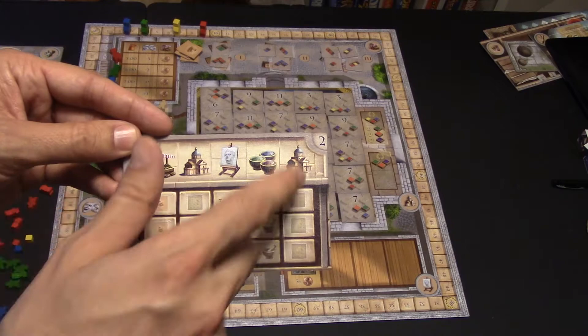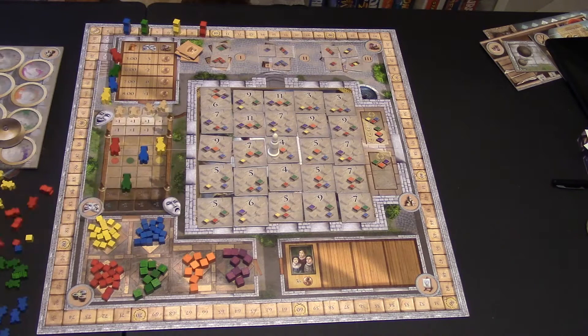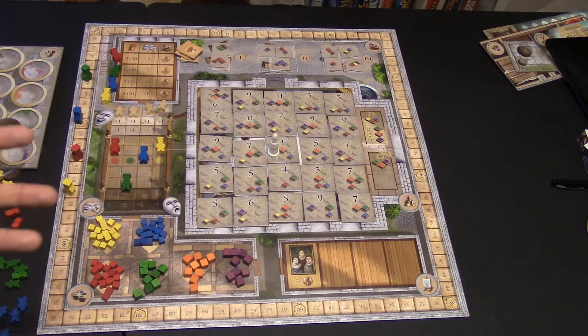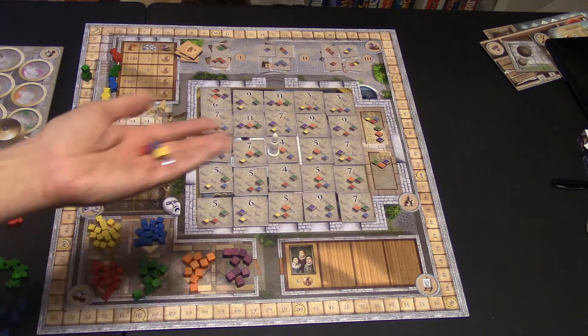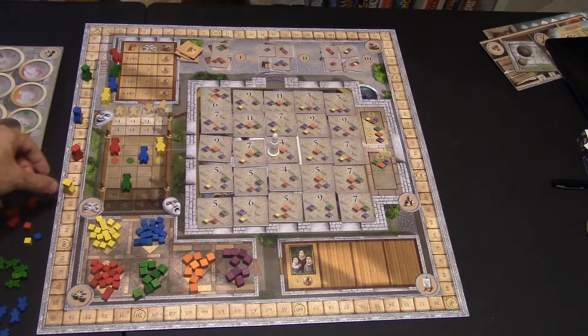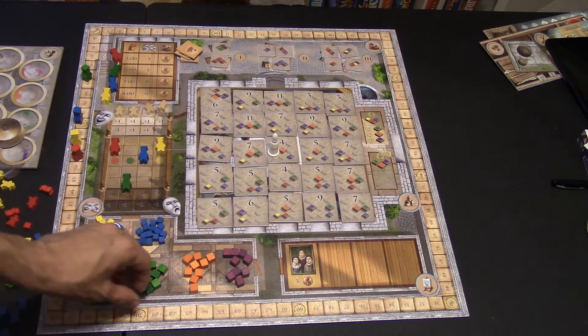Once the last tile is removed, we get to final scoring. Just because you're last place doesn't mean you've lost — there are other ways to cash in points. Any extra paint can go to the scoring board: for any combination like blue, red, and white, you get two extra victory points per set. If yellow had two of those sets, he goes up four on the track. Extra secondary color cubes like green and orange are also worth one point each.